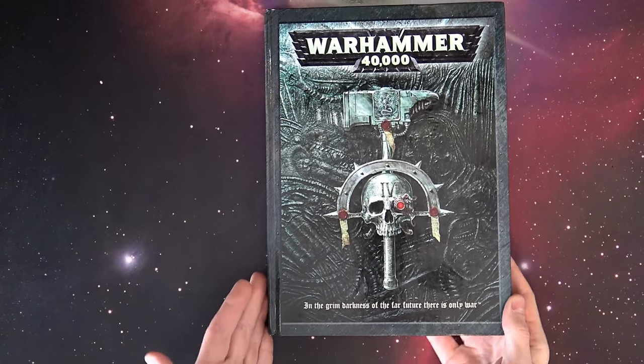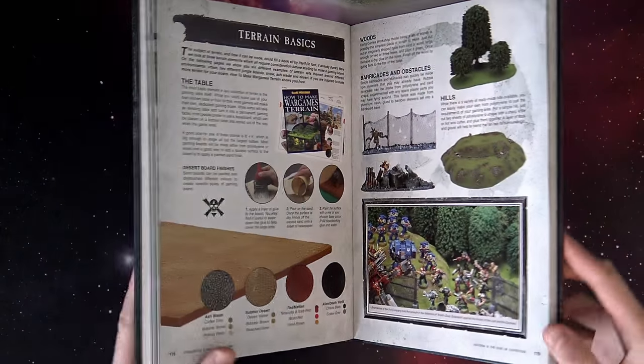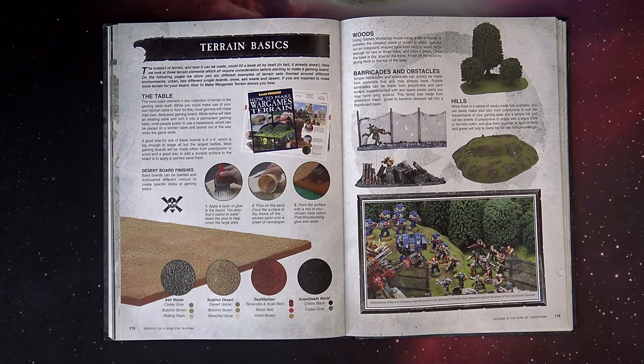This was a rulebook from 2004, so it's roughly 12 years old. The 7th edition ruleset today is a little bit of a departure from what we used to have back in the day, so to speak.